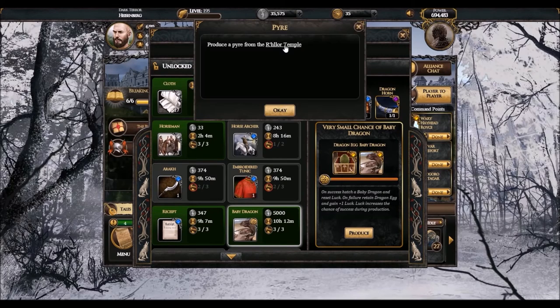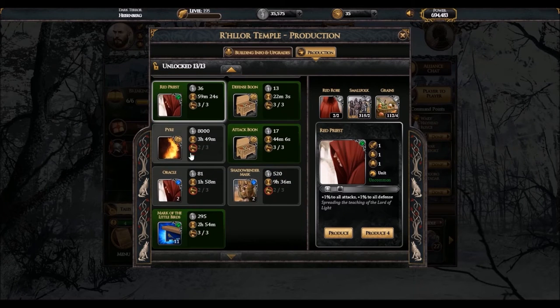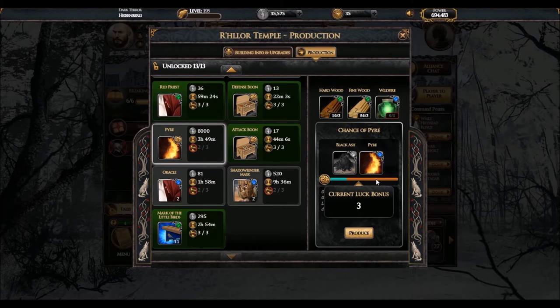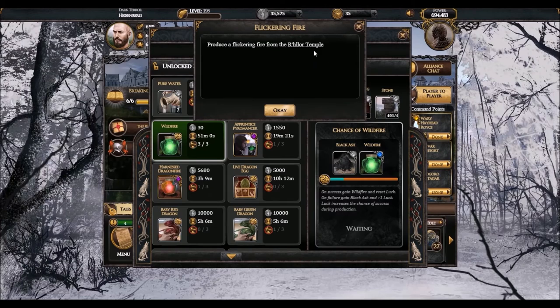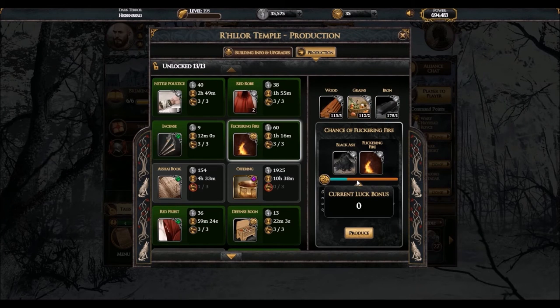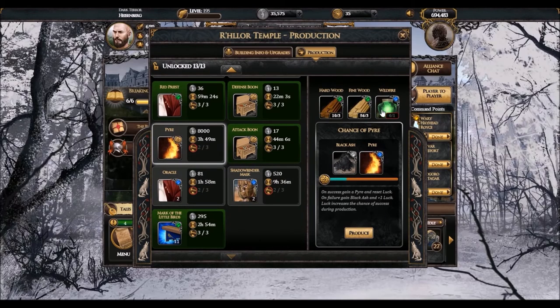Unfortunately, there are two main ways to get Pyre. The main way I usually use is crafting it in the R'hllor Temple — but it's a luck recipe, just like hatching your baby dragon. You may not get it on the first or second attempt; it's just a matter of luck. The more you fail, the higher your chances of getting Pyre. For that you're going to need some uncommon resources from adventures, and Wildfire. My advice: try to get Wildfire from adventures and then just craft the Pyre — I think that's the best way to do it.